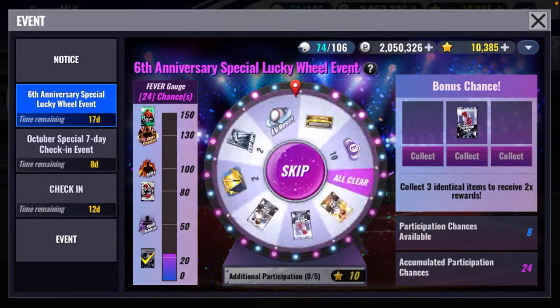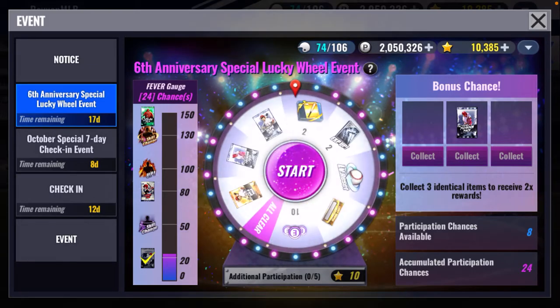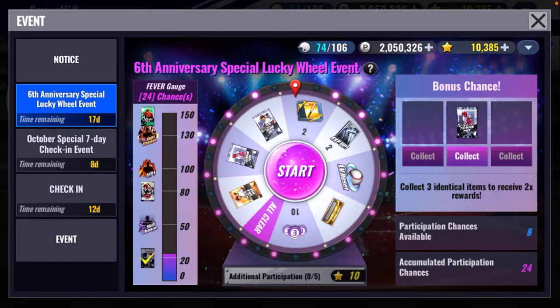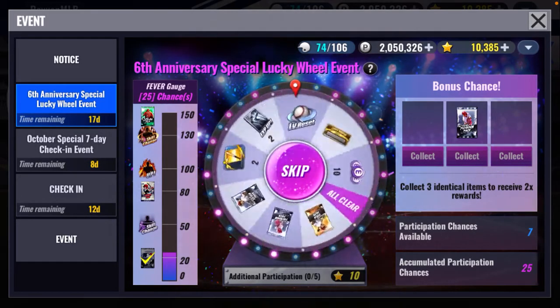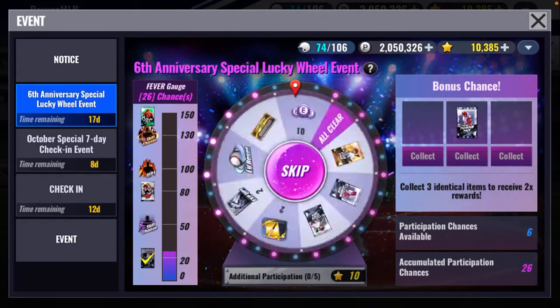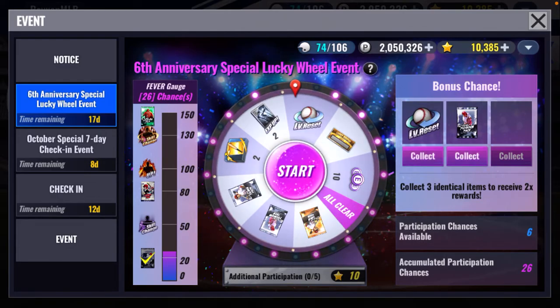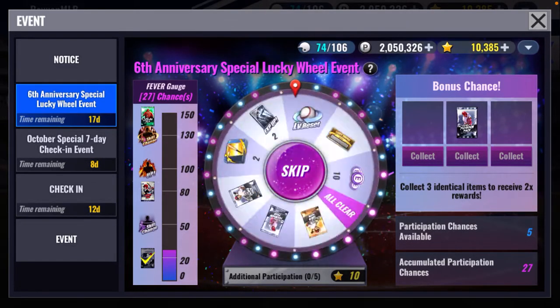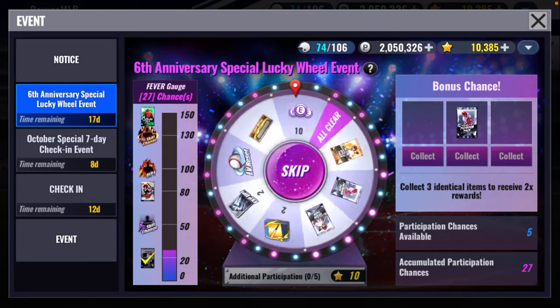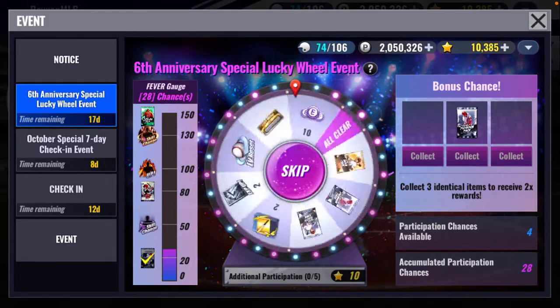Let's keep spinning — I got nine spins left. I'm getting some gold gear, I'll collect that. Next spin, another gold gear. Oh, here we go — a level reset. I'll collect that. I thought I was going to get an All Clear. Is that a gold player pack? We'll take it. Four spins left.